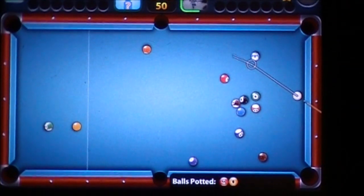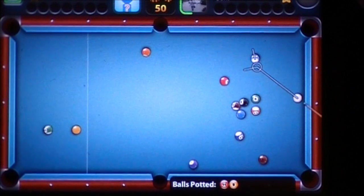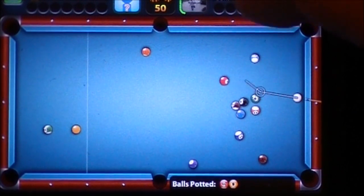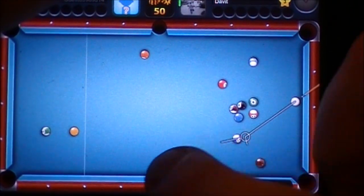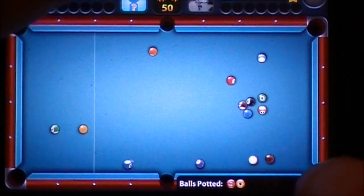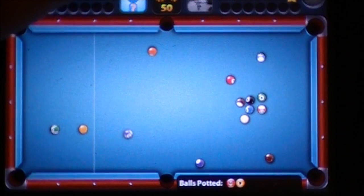You can see the timer going around there. You can see the opponent is trying to find a ball to hit — it's showing where the ball is going to go as well as where his cue ball is going to go after he takes the shot.